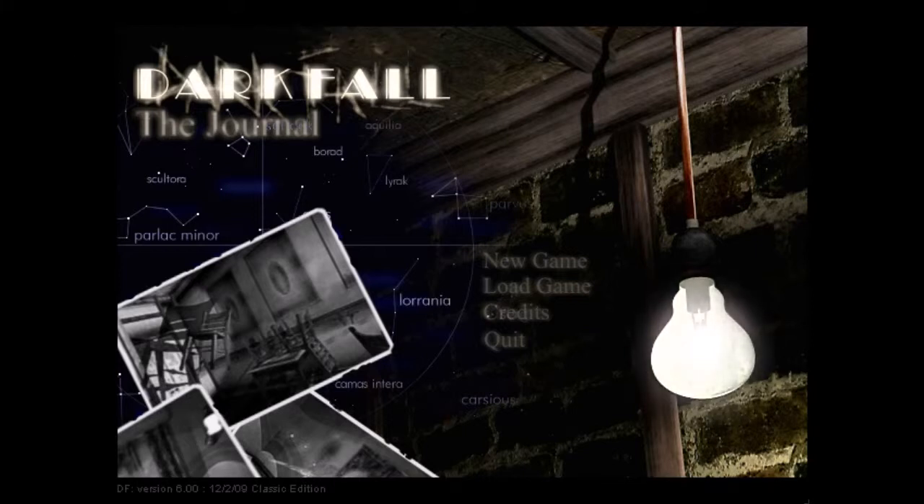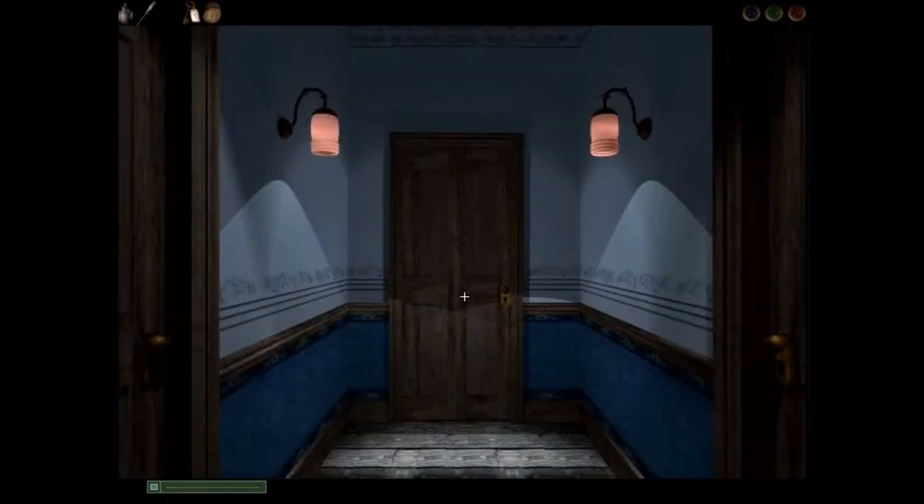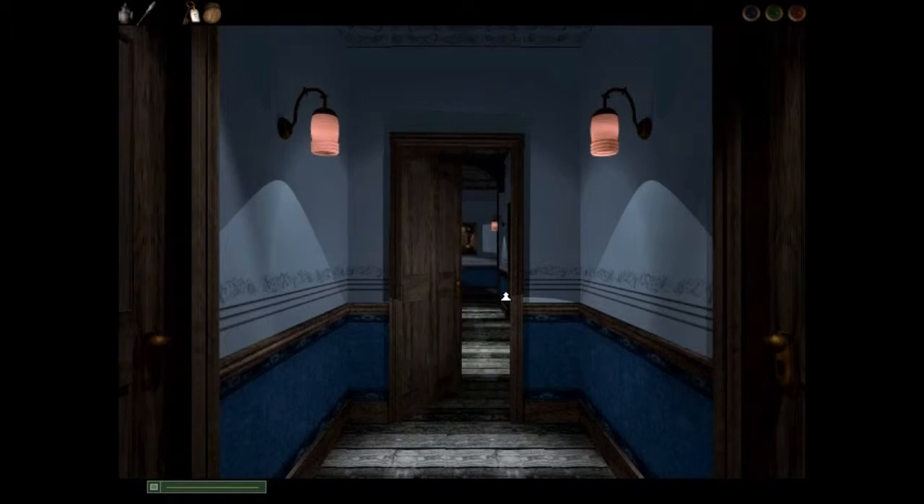Hello again everyone, welcome back to Darkfall the Journal. I am Dennis, I am Tanstaple the Paleo Gamer, and I am your host. If you remember last time, we had just finished going through the downstairs areas of the hotel. We were on our way upstairs when we came across a haunting on the second floor — spooky — and we decided to break there. But now we're going to go on up. We're on the third floor of the hotel and we're going to continue on into the attic.